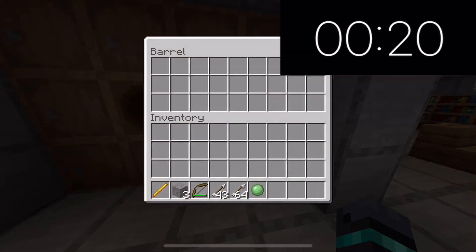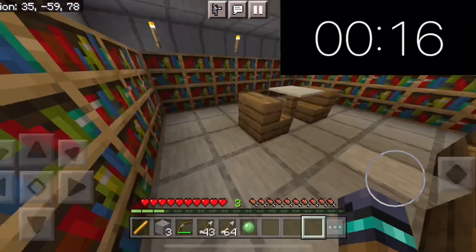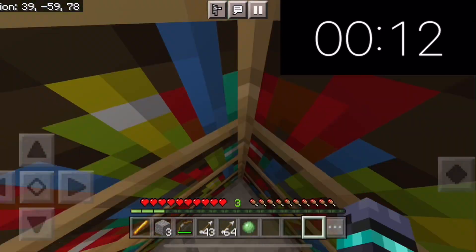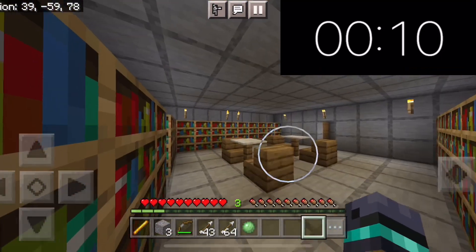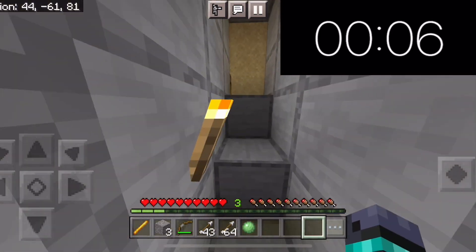Doesn't look like there's anything in those ones, so I guess we'll just go through. Interesting area — I don't see any holes yet. Oh, there we go — I see one lever. Try to hit it. There we go! That's what it opens.